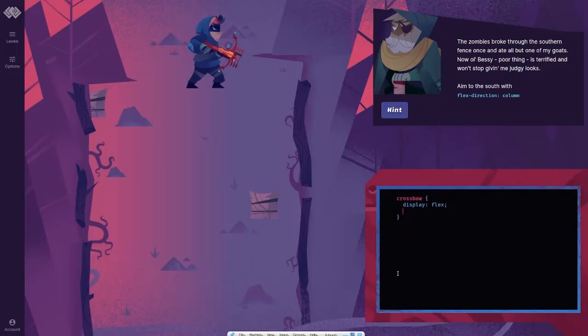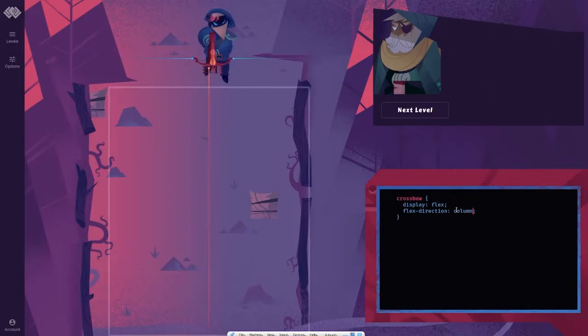Notice that the crossbow projects a boundary around the field when it's powered on and aimed in the correct direction. The zombies broke through the southern fence once and ate all but one of my goats. Now old Bessie, poor thing, is terrified and won't stop giving me judgy looks. Aim to the south with flex direction column. There you go, you're a natural.